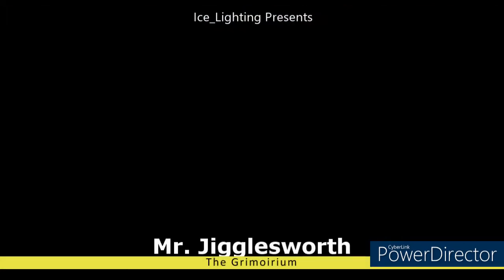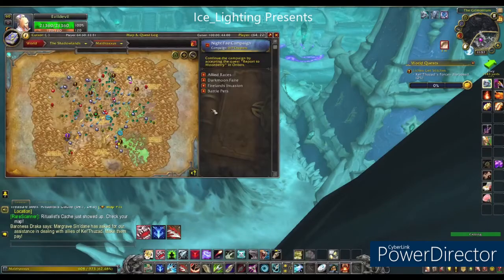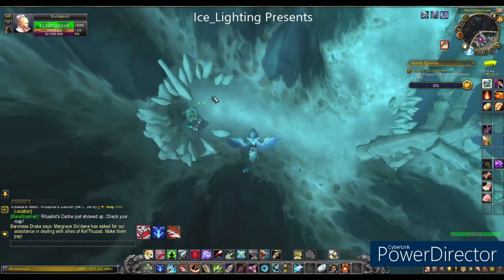Moving on to Mr. Jigglesworth. Mr. Jigglesworth is hanging out by the House of Rituals, or at least in that area. Right over here in the corner is where you will find him or her.